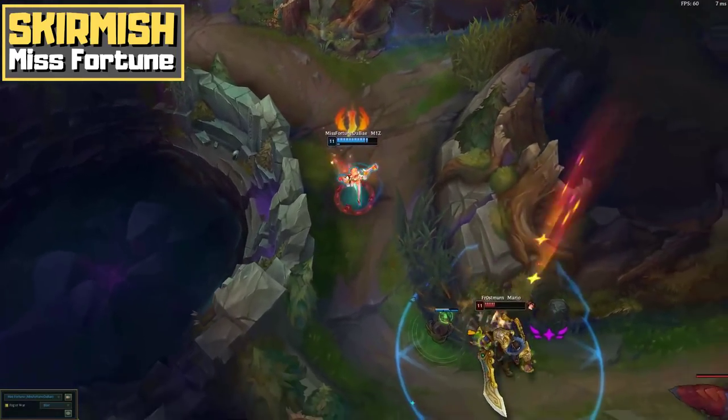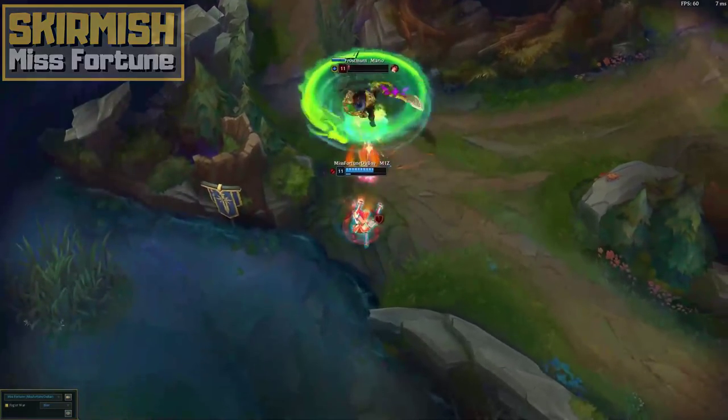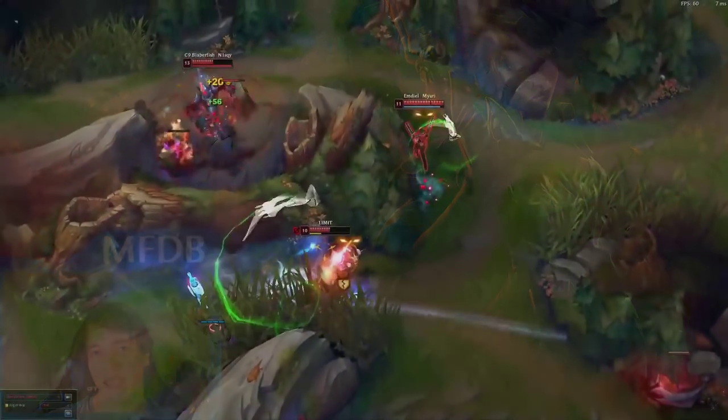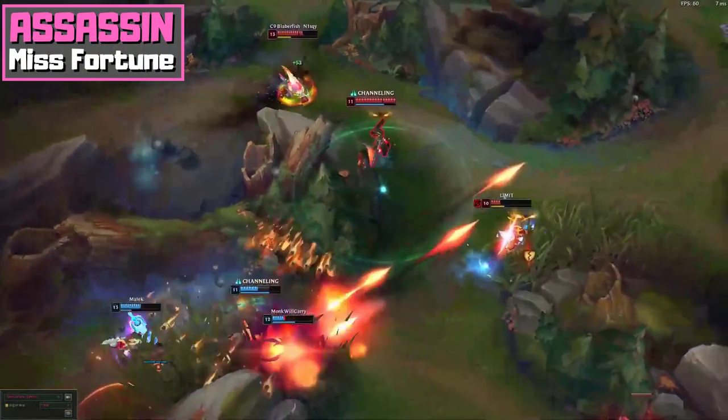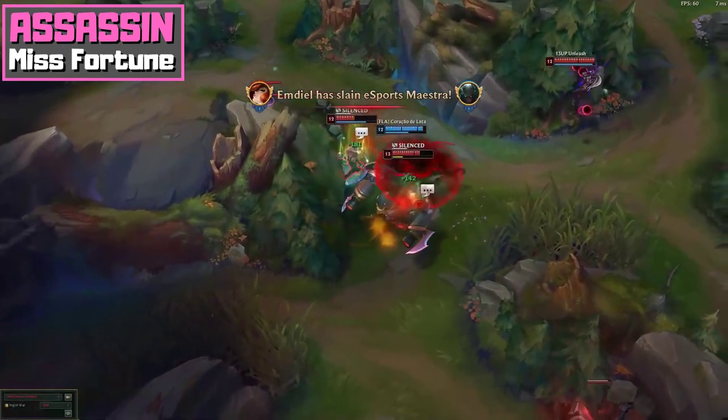This is a choice you need to make in champ select and also while the game plays out, whether you are aware of it or not. You, however, want to be aware of this so you can make this choice more deliberately according to the individual game and to your individual playstyle. In the following you will learn everything you need to know about both the assassin Misfortune and the skirmisher Misfortune, as well as a hybrid variant if you prefer a middle way.